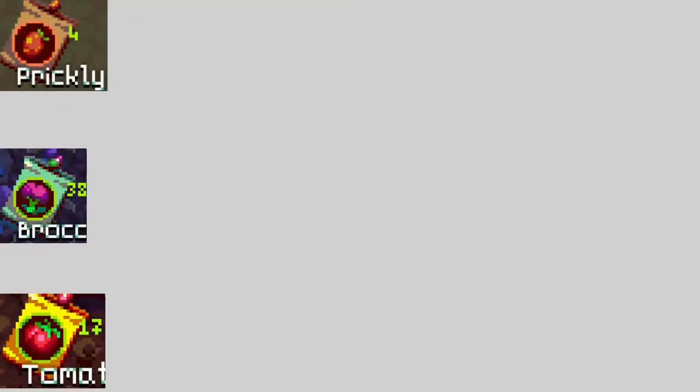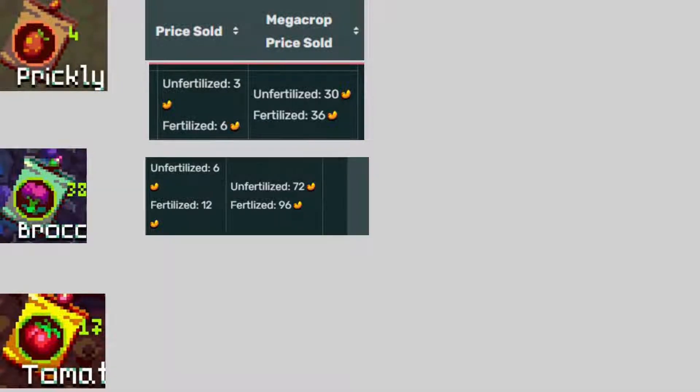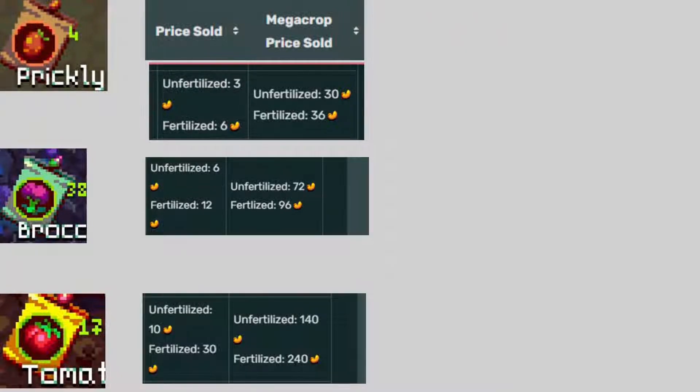The first distinction among crops is their biome, and the second distinction is their value. Regardless of what biome a crop comes from, they're going to have the same value — how many cashews you get when you fertilize and harvest them — they just grow at different rates. All crops with a brown bag: unfertilized give you 3, fertilized give you 6, megacrop unfertilized gives 30, and megacrop fertilized gives 36. Green bags: 1 unfertilized gives 6, 1 fertilized gives 12, megacrop unfertilized gives 72, megacrop fertilized gives 96. Gold bags: 10 for one unfertilized, 30 for fertilized, megacrop unfertilized gives 140, megacrop fertilized gives 240.